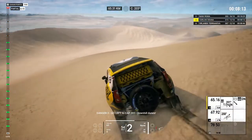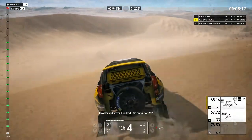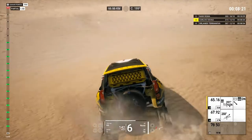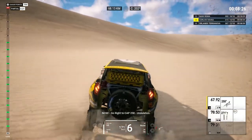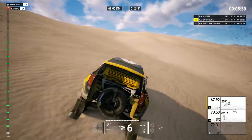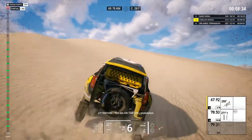Go left to cap 201, downhill dunes. 2Ks and 700, go on to cap 201. 500, go right to cap 258. Now go right to cap 258, undulation. Attention, 10Ks on cap 258, undulation.